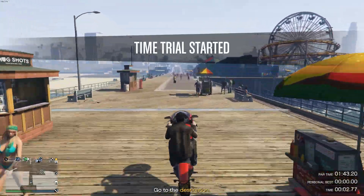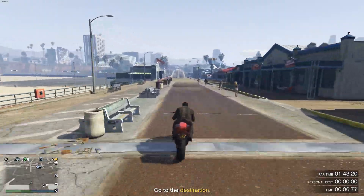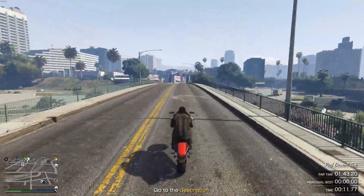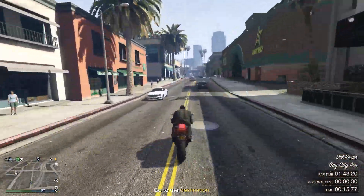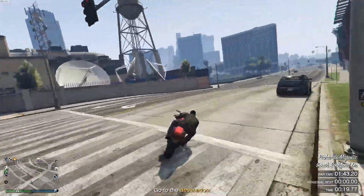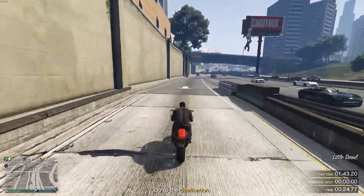Moving on to the regular time trial. Ironically enough, you're going to have to be careful for pedestrians when you start out. You can always start with a bit of a wheelie to get a speed boost so you can start off well. If you see a pedestrian heading your way or a car, start wheelieing and make sure that you gain control back over your bike. If you happen to have a Manchester Scout, that might actually not be a bad idea either.